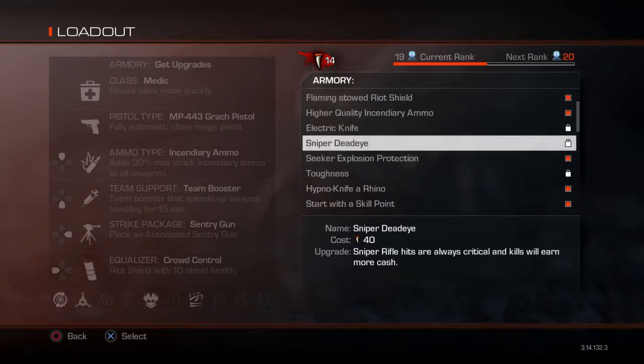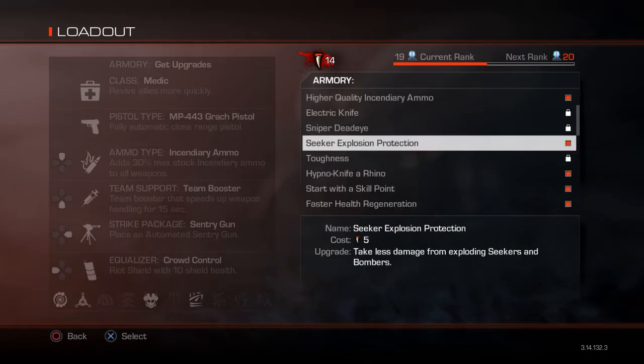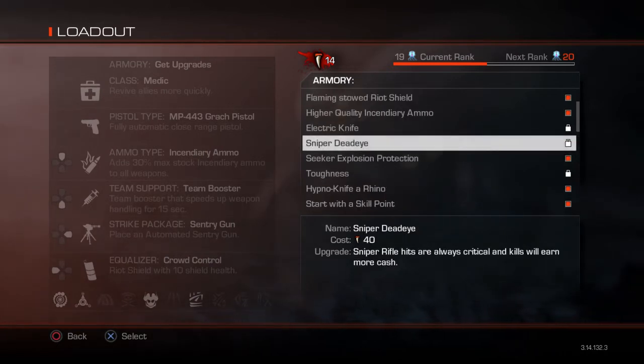Sniper Deadeye costs 40 teeth. Sniper rifle hits are always critical, and kills earn more cash. It's like the Deadeye perk in multiplayer, but every shot is a critical — it's not random, which is pretty good. I wouldn't buy this because I don't use snipers, but if you're a sniper player in Extinction, go for this one.